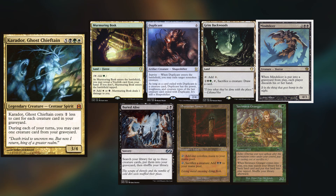John is playing Carador, keeping Murmuring Bosk, Duplicant, Grim Backwoods, Mindslicer, Buried Alive, Phyrexian Tower, and Yavimaya Granger.